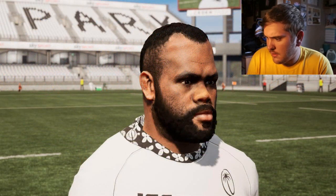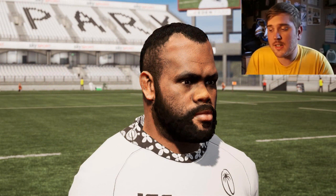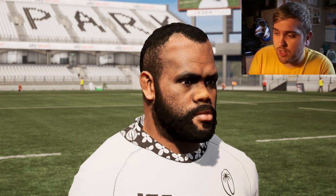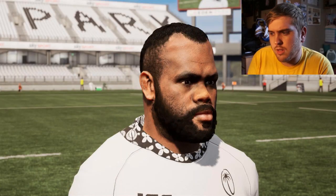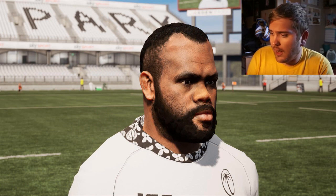Next we have a Fiji player face scan which looks really detailed — you can literally see the stubble and every single bit of hair, which is pretty impressive. There's an empty stadium in the background, probably just to show off the face scan more than anything, but it looks very, very nice.